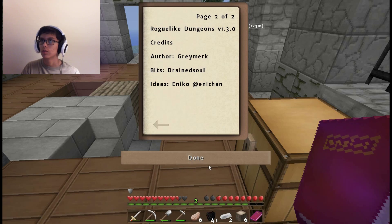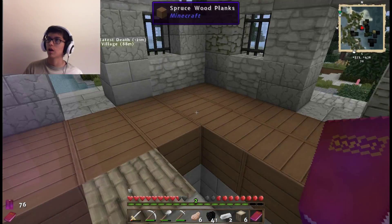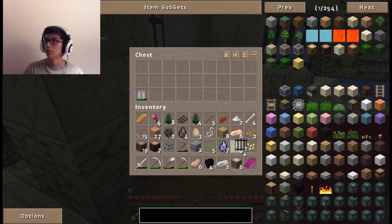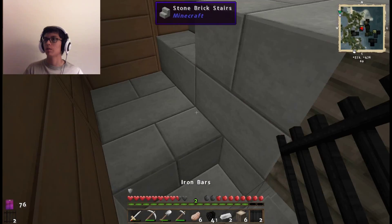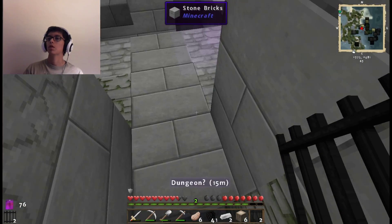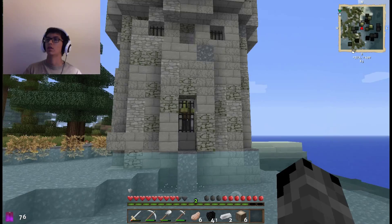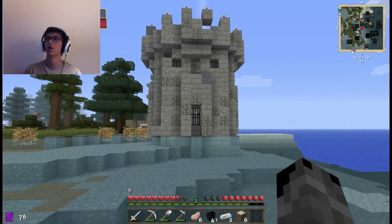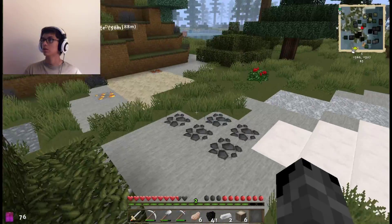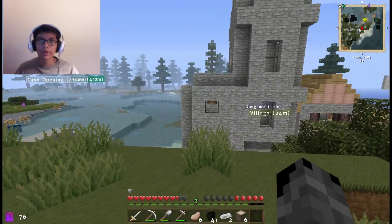Roguelike Dungeons version 1.3.0. I'm not entirely sure what that means, but I assume this is the tower that I'm in. Let's swap out the journal for the iron bars. I almost just ended myself. I need to do this quickly — jump down, one right there, one right there, boom. You ain't never getting out. You should be burning by now. I just tried to jump on a tree — that was great.